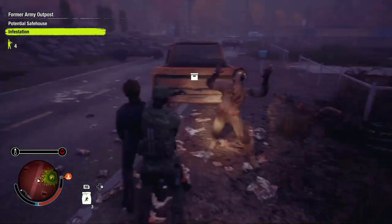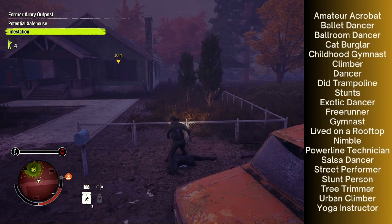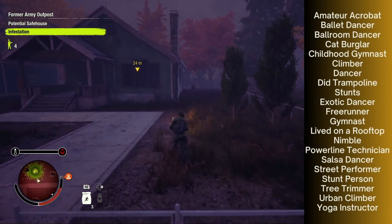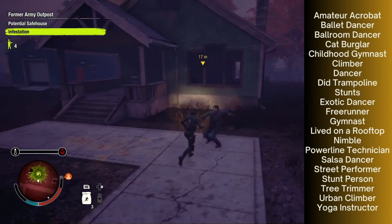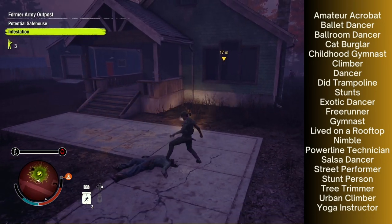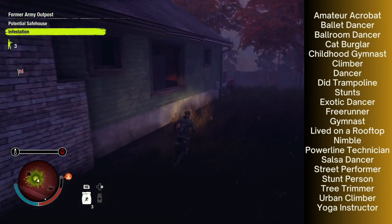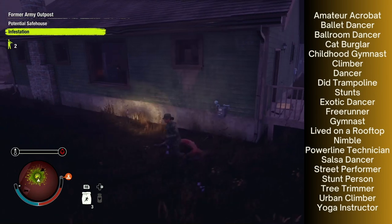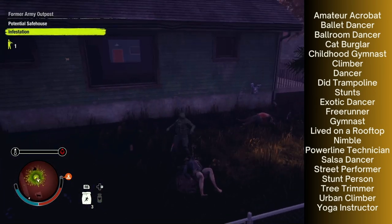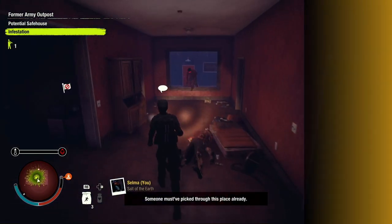The following traits make your survivor come pre-specialized in Acrobatics: Amateur Acrobat, Ballet Dancer, Ballroom Dancer, Cat Burglar, Childhood Gymnast, Climber, Dancer, Did Trampoline, Stunts, Exotic Dancer, Freerunner, Gymnast, Lived on a Rooftop, Nimble, Powerline Technician, Salsa Dancer, Street Performer, Stunt Person, Tree Trimmer, Urban Climber, and Yoga Instructor.